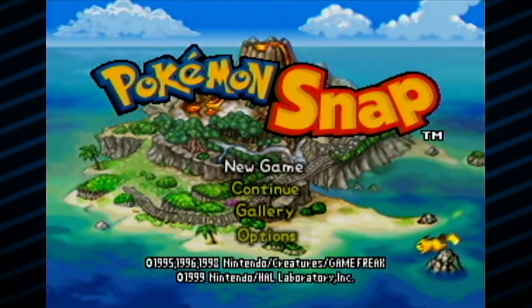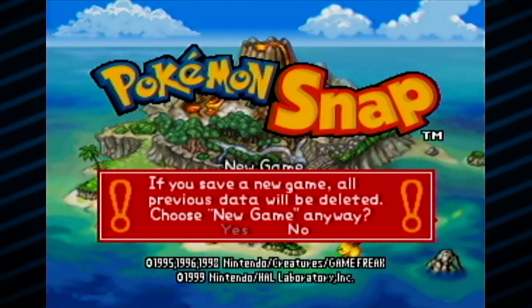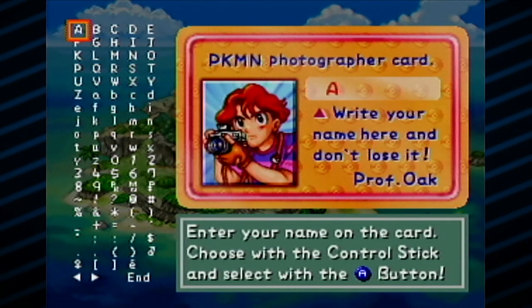It's got some basic controls. I'm just gonna go right into it. Let's do a new game! We save a new game - all previous data will be deleted. I haven't even checked if there's a save file on this cartridge I bought. Who knows? Maybe they had a completed file. Alright, let's make our Pokemon photographer card. Let's go with a good name, keep it short and simple - just four letters. We'll name him Thor!